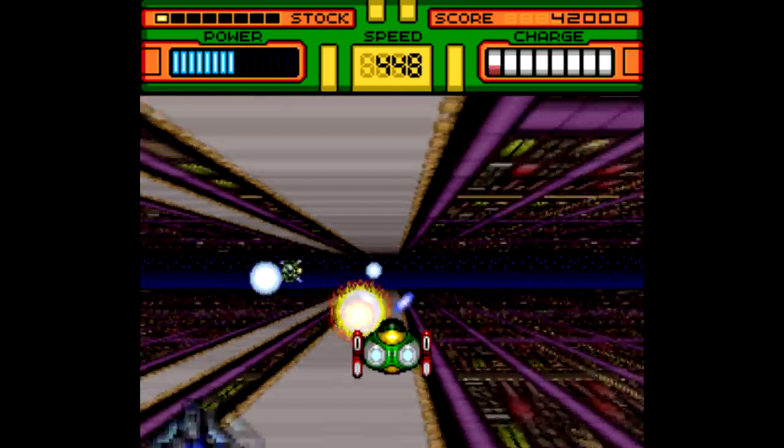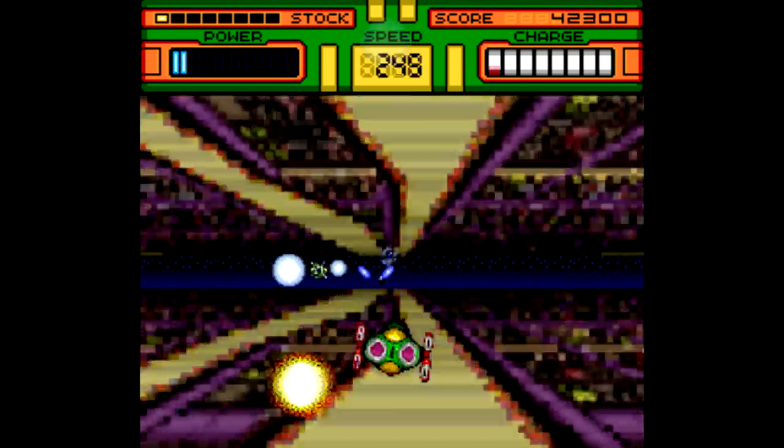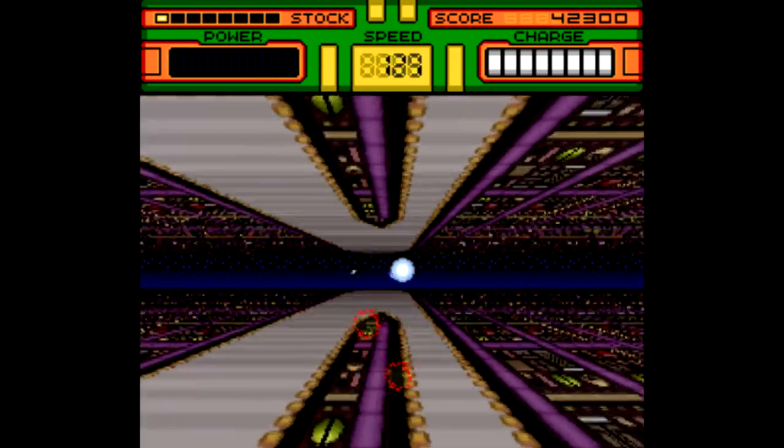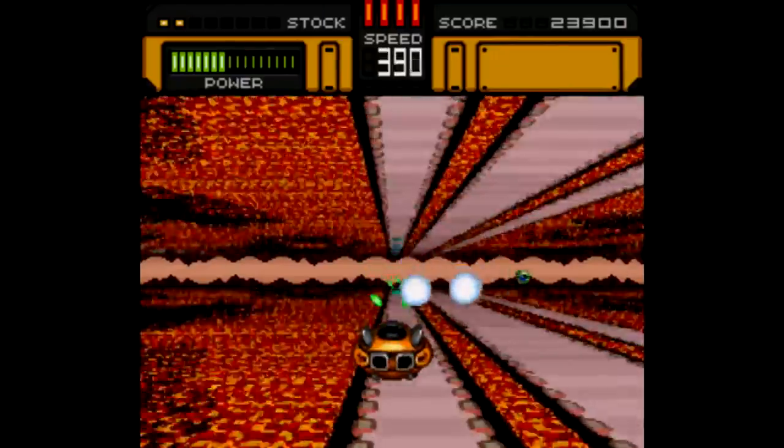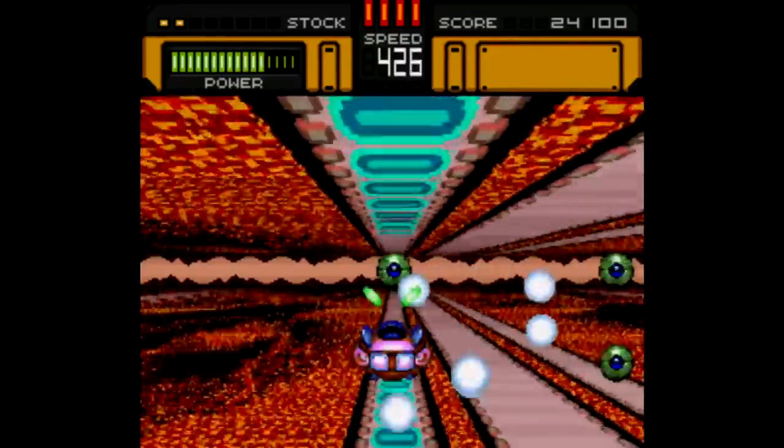HyperZone is a clear case of what you see is what you get. This is a rail shooter where you follow a track lined with a barrier — drift outside that track and the barrier will do big-time damage to your ship. Each of the game's eight levels also contains a zone that will replenish your power for a short period of time — very similar to F-Zero.